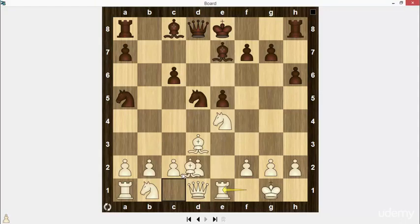Black is considered to have compensation for the lost pawn, but my analysis shows there is no initiative and of course no compensation. In the next lecture I'll show you a game between two grandmasters and you will see a winning plan for white. Thank you for your attention.